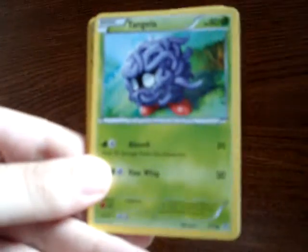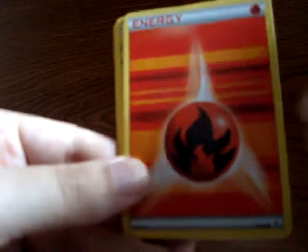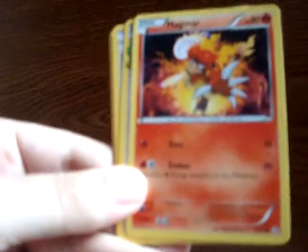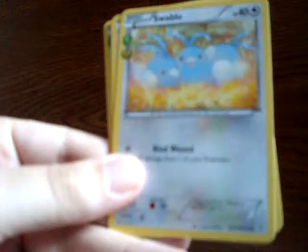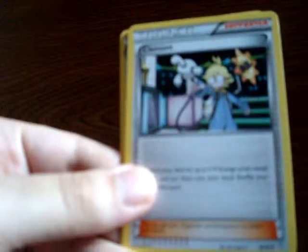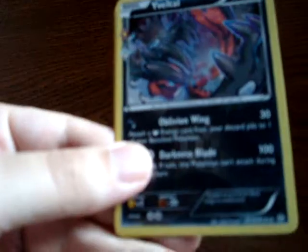Alright, so starting off here, Dingla, we've got a Fire Energy, Gasly, Gasly, we've got a Magmar, we've got a Swablu, Rain Collection card, Clermont, Olympia, we've got a Slowpoke Reverse Holo, Gervatel — however you pronounce that — and the last one here is a Gyarados. Alright, onto the last pack here.